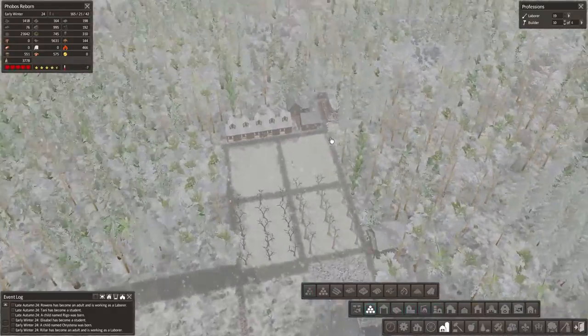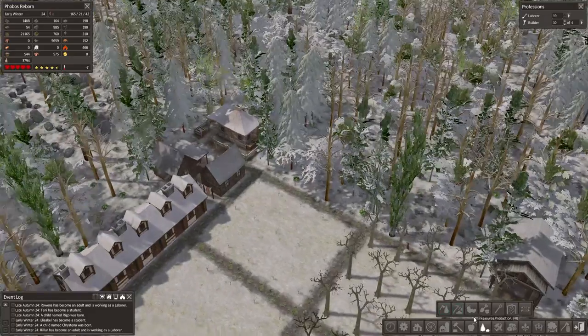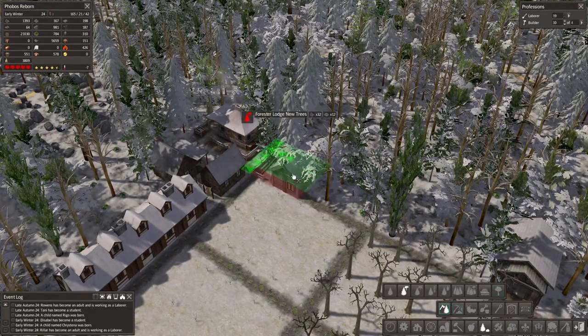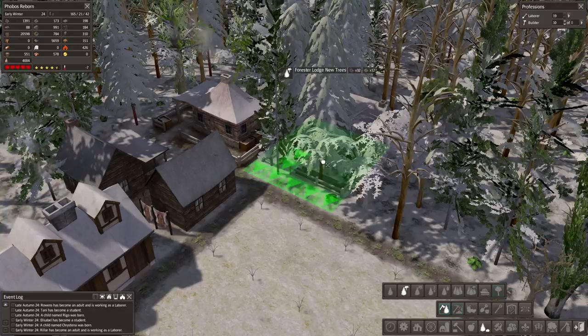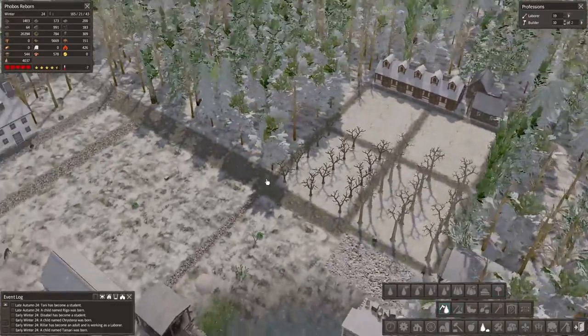We could do another one of those out here, actually. Let's go with that. We're doing the forester with the new trees, right? I don't think we have this look yet, so let's go with this look — build it over here. Thank you very much.